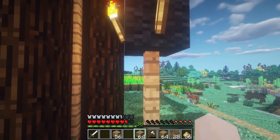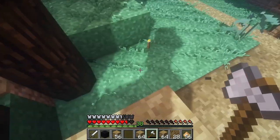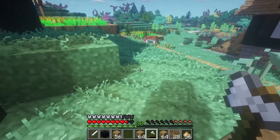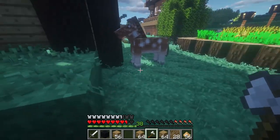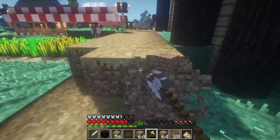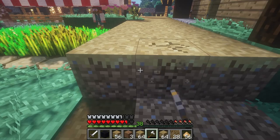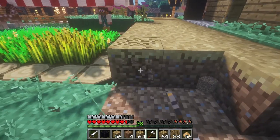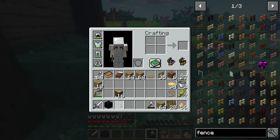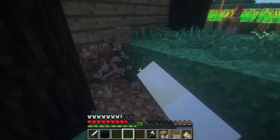I think I might actually just break this whole thing down and take the wool and the torches and just make my own little something here. Not really sure what I want to do, but I think I might put a very small pasture kind of right there, just to put my horse Cinnamon, because she's just kind of sitting there tied to a pole. I'm not about that life for my horses.